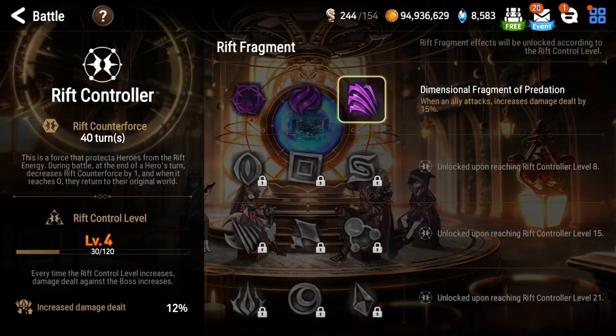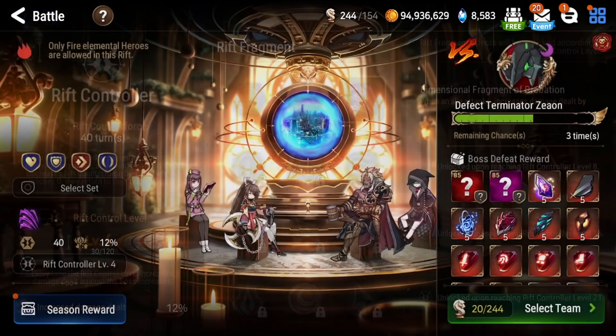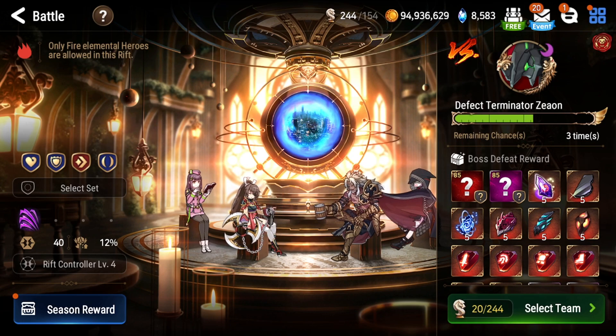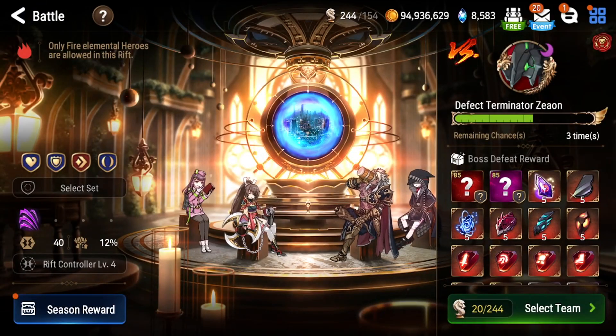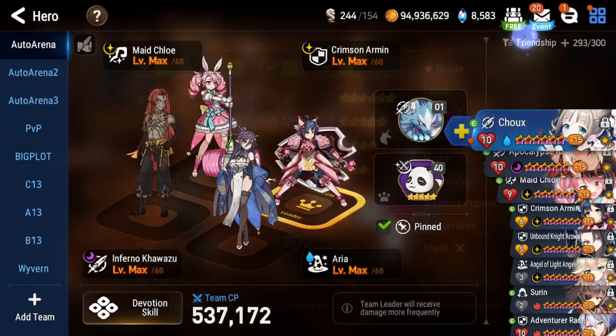Kane may end up being best-in-slot once you get to very high Rift Controller levels. There's an effect called the Dimensional Fragment of Fortification — after the hero in the back row uses an extra attack, it recovers health of all allies. Things like this will make Kane feel so much better, and that'll be unlocked later in the Rift levels. But for anyone just getting into this mode, look at my Rift Controller level — I haven't been investing too much. Kane wasn't quite the savior I was hoping for.